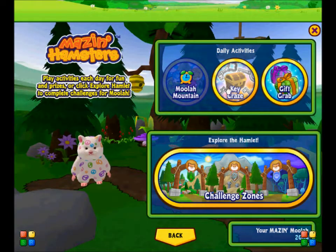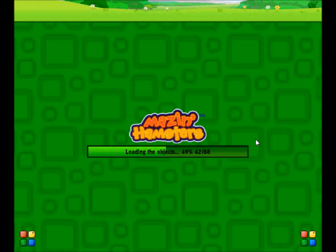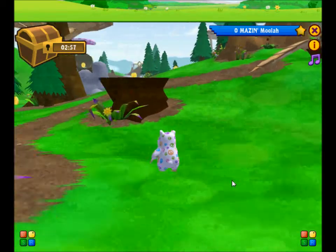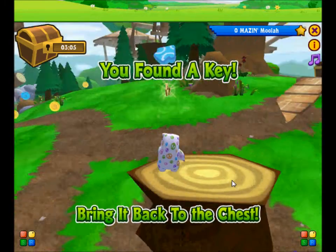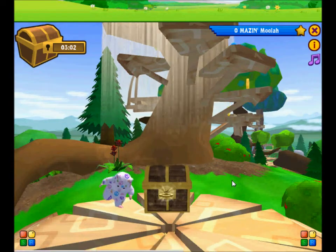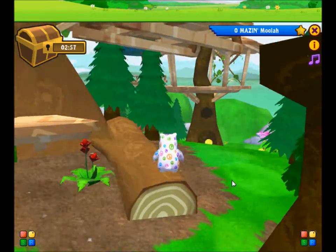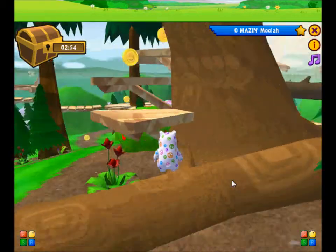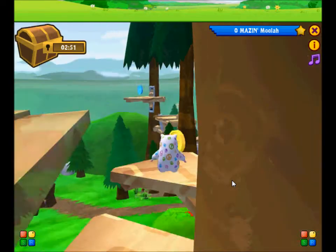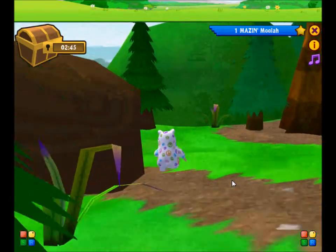Now let's play Keycraze. There's also Gift Crab, but we're gonna play Keycraze first. You have three minutes to find a key that opens the chest in the center of the hamlet. I found my first key there clearly, and that one doesn't open — my hamster is upset by the way she kicked the floor. So I'm going to crawl up this thing and up these steps here to see if there's another key. I'll just check this log instead.